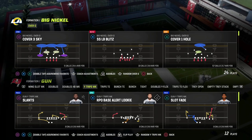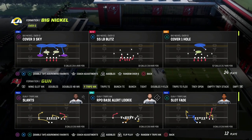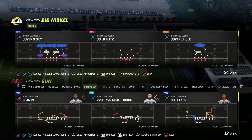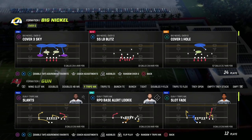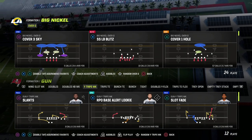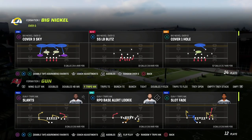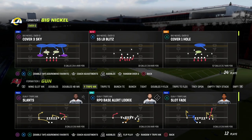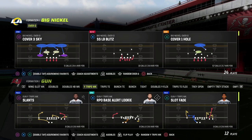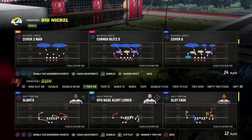We actually have a full defensive e-book on Big Nickel Over G. I chose this as my first defense because, number one, I think it's the best defense in the game by far, and number two, it has every coverage you can run in this game. I broke down another e-book that teaches you how to run match coverage out of this formation and others — all the rules of match coverage, how it works against every formation you'll see online, how to adjust, who to user, and when to change match coverages. Our Patreon members get access to everything. The link to sign up is in the description — it's just $10 — and you'll get access to all of our offensive and defensive e-books.